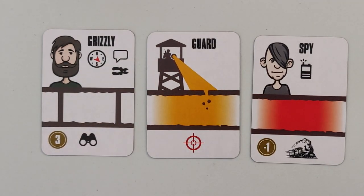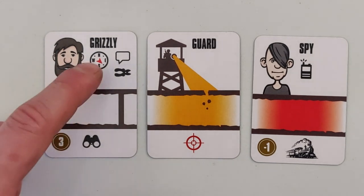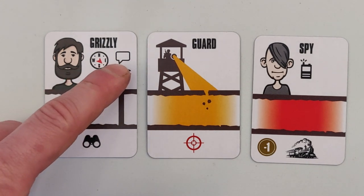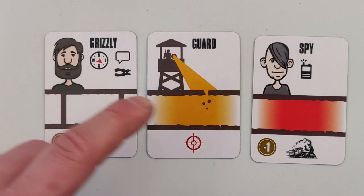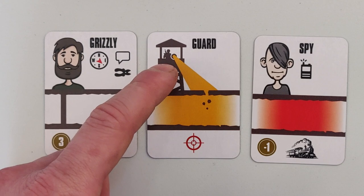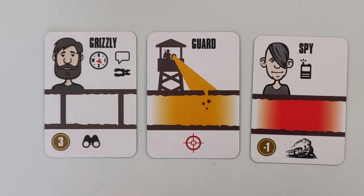During your second stage, which is the escape stage, you're going to use the top side of the card. For example, this escapee is heading southeast, he has wire cutters and he's learned how to speak German. This guard is discovering your escape attempt and stopping it, and this spy is giving you a negative function with the radio — in case the guard also has a radio, he's going to report you.